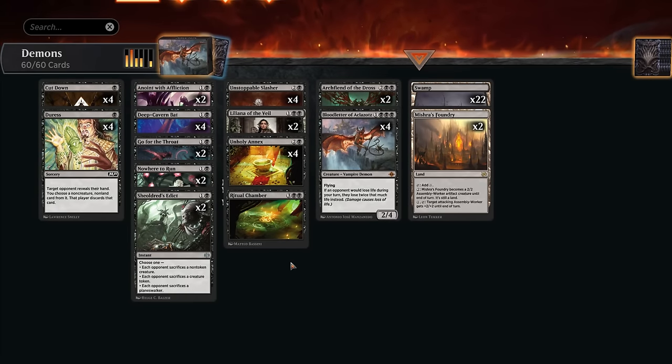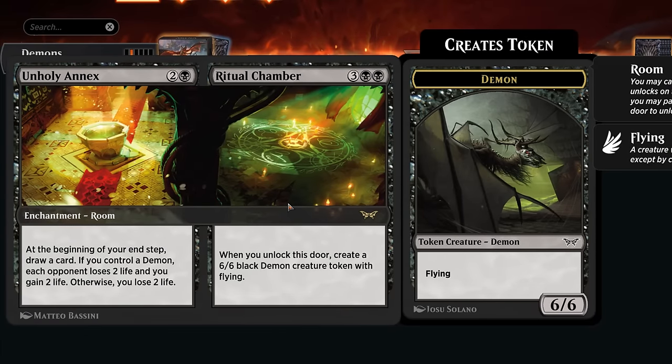Hello and welcome to another Standard video. Today we're taking a look at a mono black demons deck which is currently very well positioned in the best-of-one ladder, while still being relatively budget-friendly without any compromises, coming in at 12 rares and 6 mythics. Most of those rares are cool spells as opposed to rare dual lands. One of the build-around cards is the new Unholy Annex slash Ritual Chamber.